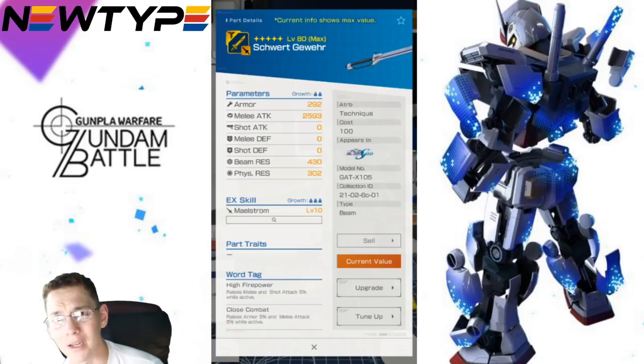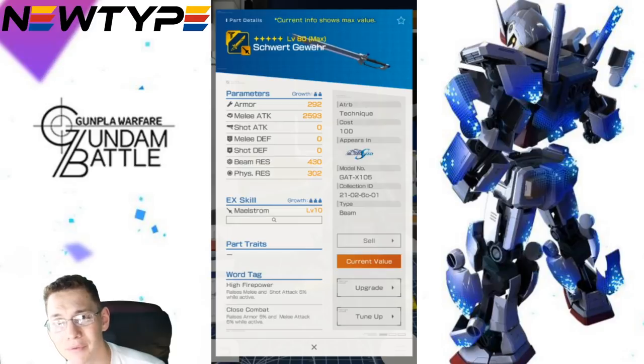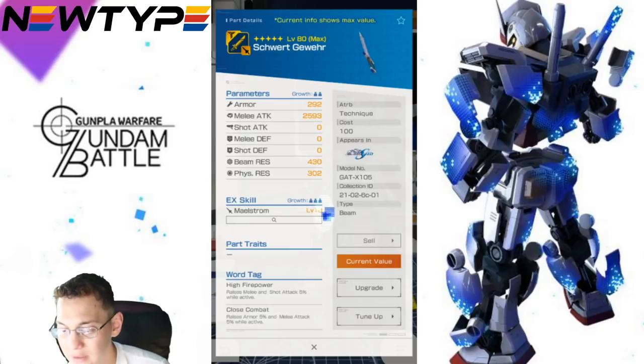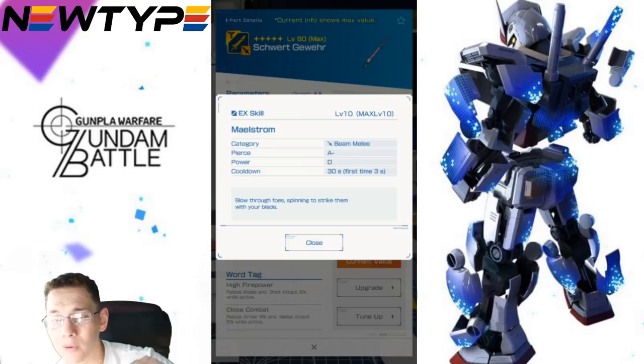Now for the weapon — if you really don't have any other good weapons, I would say go with this. I'm probably not going to max it out because I have the Gundam Beam Saber, which is significantly better. As a technique mobile suit, I'm going to be getting higher crit rates, and that's what I really want. But if you really don't have anything good in terms of a default four-star weapon, go ahead and pick this up — you're going to get a really good EX skill: A- on piercing, D on power, which is close to being on par with a lot of default four-star EX skills.